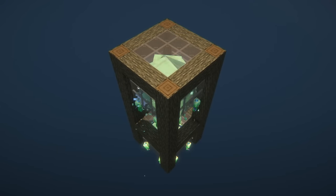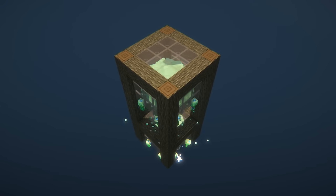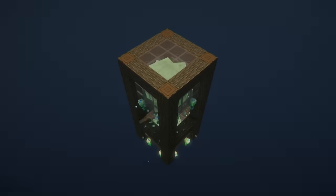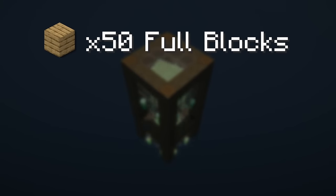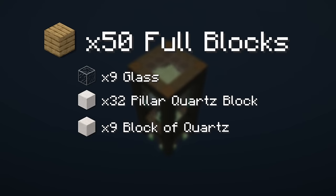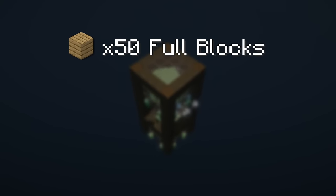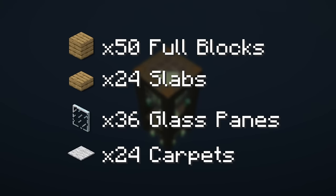Before we start building, here is a quick list of all the blocks you're going to need to replicate this build exactly. You're going to need 50 full blocks of your choice. For this build, I'm going to be using 9 glass blocks, 32 pillar quartz blocks, and 9 regular quartz blocks. You will also need 24 slabs of your choice, 36 glass panes, and 24 carpets.